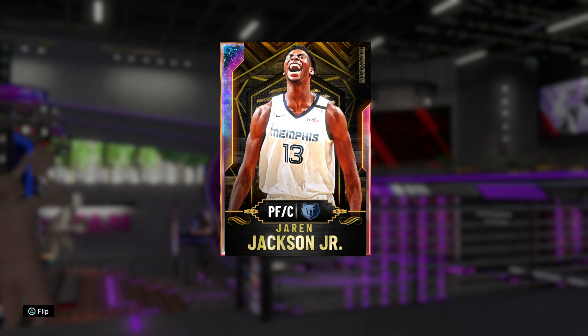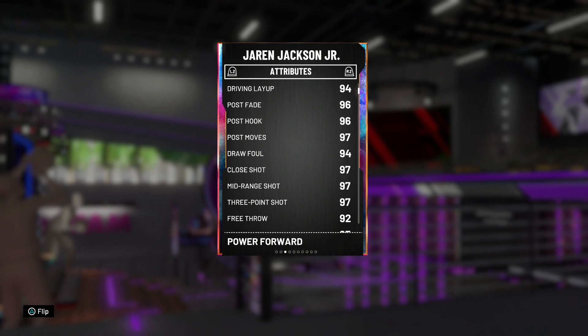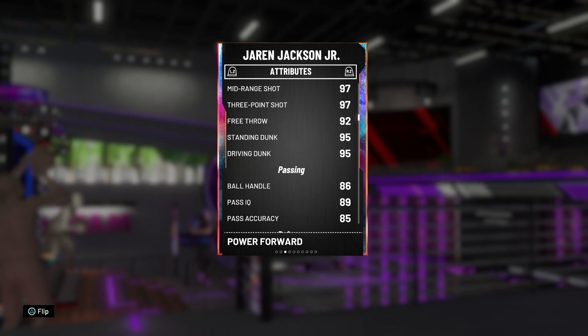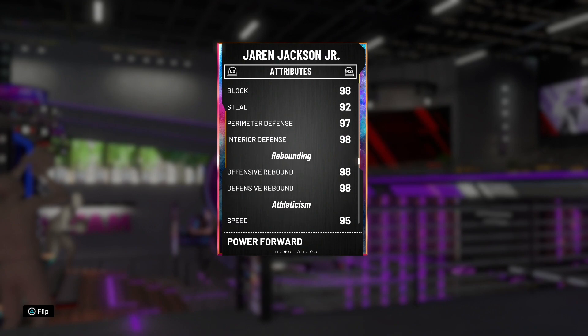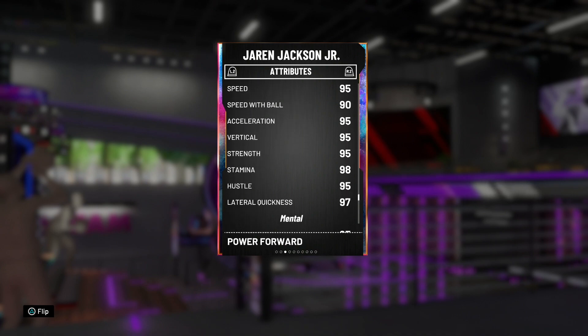Without further ado, let's dive into the stats and see if he's gonna be worth the 750 tokens. Flipping him over: 99 offensive and defensive overall, standing at 6-foot-11, 242 pounds. He's got a 94 driving layup, the post game looks great, 97 mid-range and three-pointer, 92 free throw, 95 standing and driving dunk — so offensively he's borderline a goat card. He's got an 86 ball handling, great passing, and the defense goes stupid: 98 block, 92 steal, 97 perimeter, 98 interior, 98 rebounding, 95 speed and acceleration with a 90 speed with ball, 95 vertical, 95 strength, 97 lateral quickness.